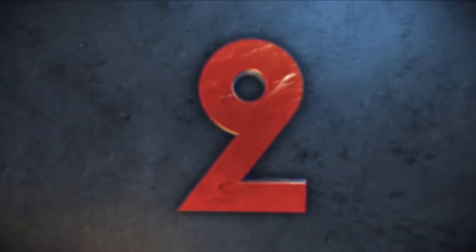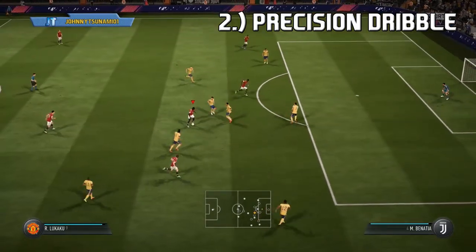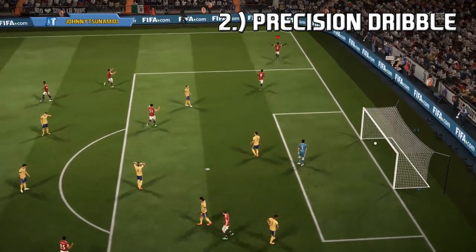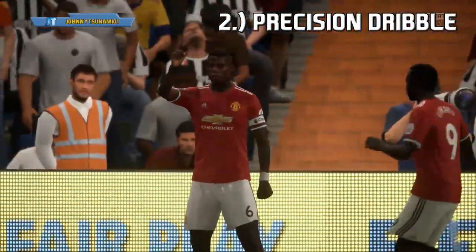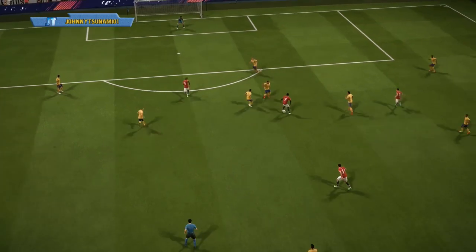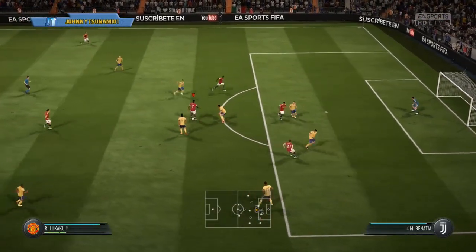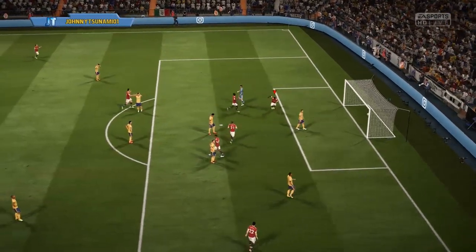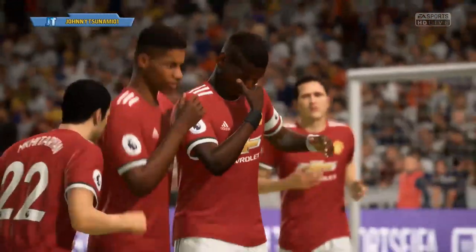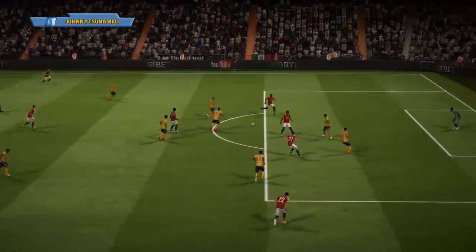At number 2, we got the Precision Dribble. This is another move you should be doing a lot in your midfield. It's extremely effective to buy time — you're not really going to blow by defenders, and it will lose you some speed, but you will buy time for your attackers to make runs and get them the ball. Use this a lot when you're looking for those runs, surveying the pitch, and seeing who's open. Do some Precision Dribbling by pressing LT and RT, or L2 and R2 on PlayStation. It lets you survey the pitch, see what defenders are taking away, open up passing lanes, and get a better angle for a successful pass.